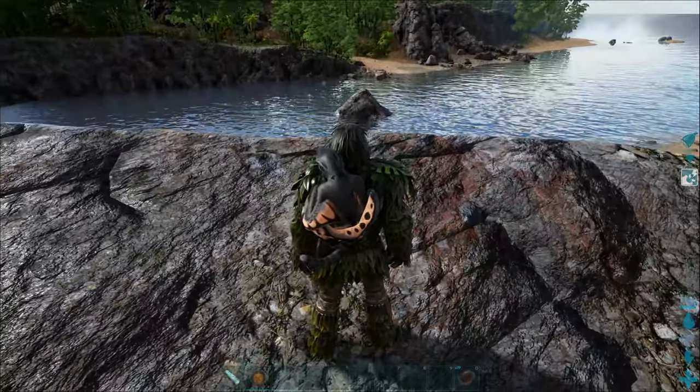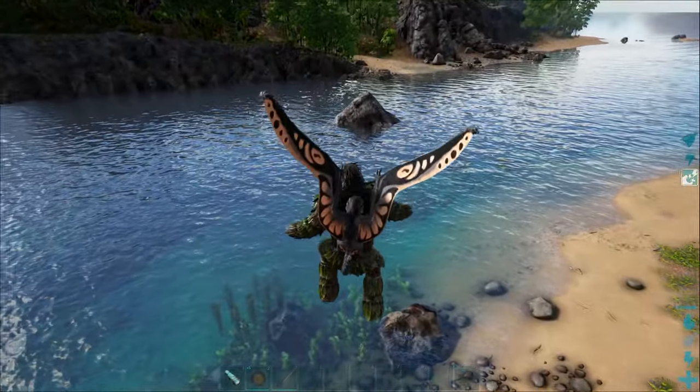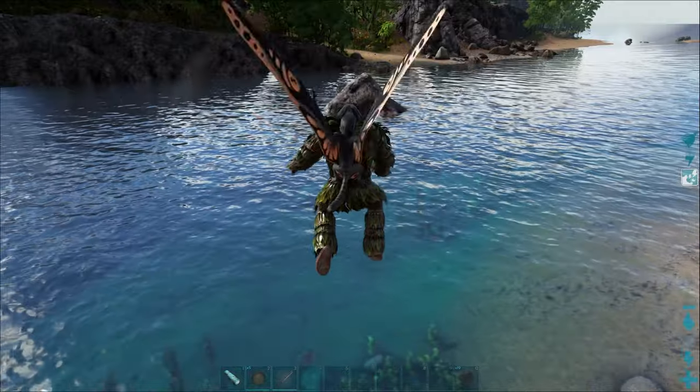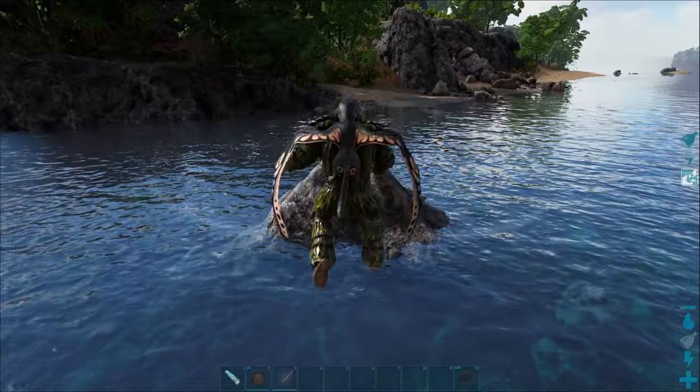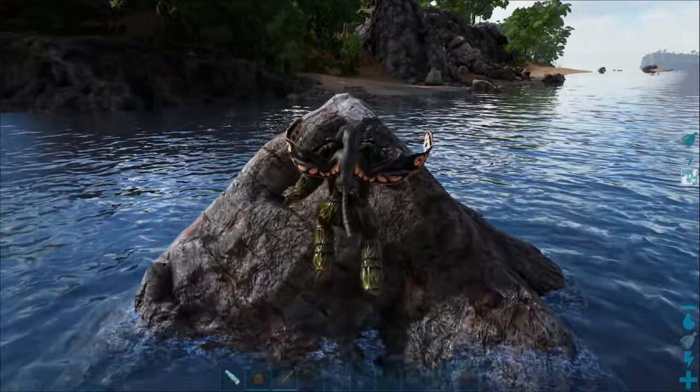If you hold Spacebar, you can fly for quite a decent distance. There's a little stamina bar on the center right of the screen, and you can see that you can fly for quite a while with the Sinomacrops, with a good deal of control — you can pretty much land exactly where you want to.